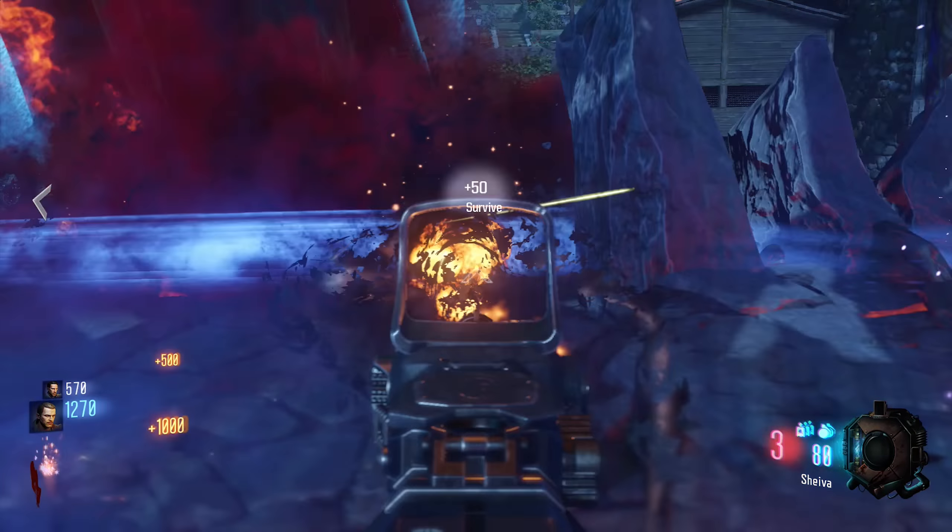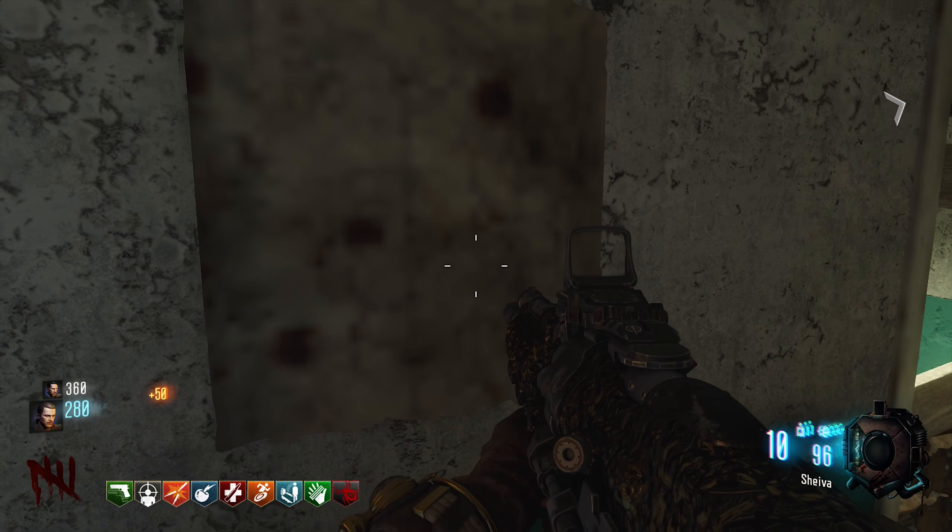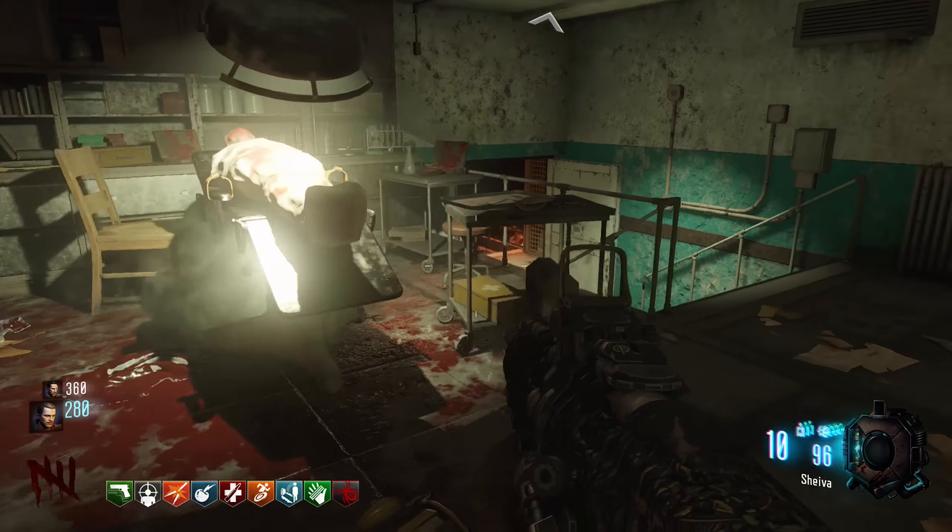You're going to want to pick whether you go left or right. Basically, left will take you to Origins and right will take you to the Shangri-La/Der Eisendrache sort of area.